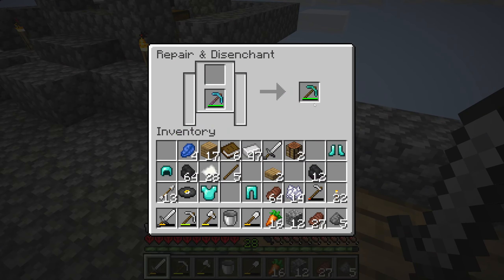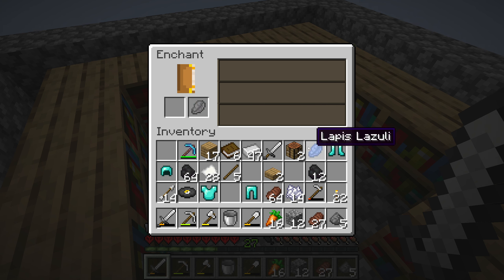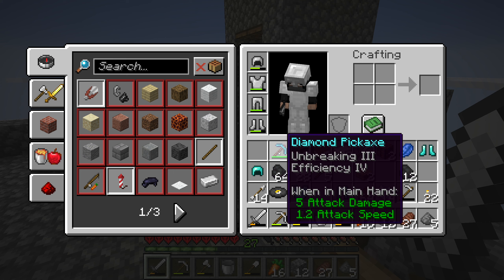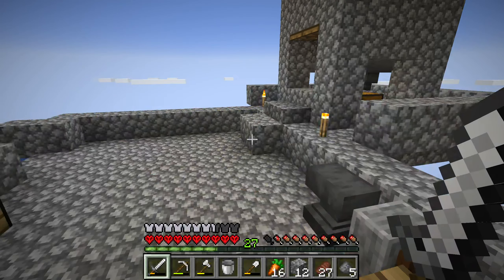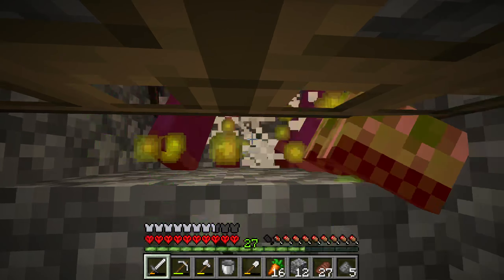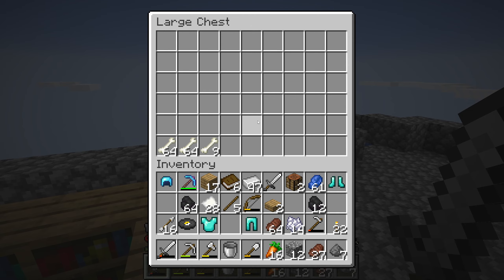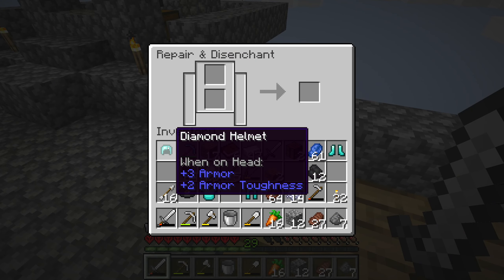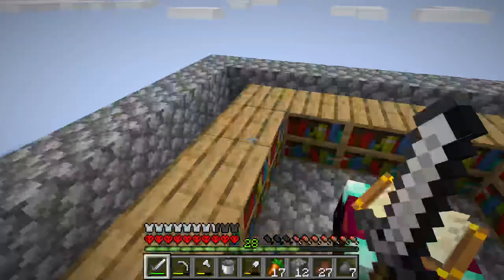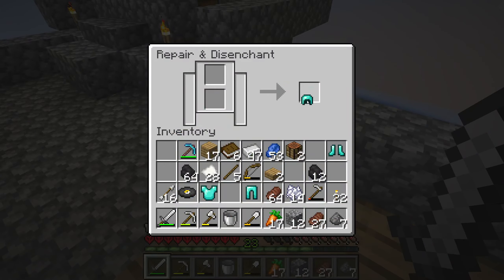Why is it only efficiency four? No fortune in it, but it has unbreaking. I'm probably gonna have to make a new pickaxe — I'm gonna have to merge this so I'll accept it, get a new diamond pick, and make a new pickaxe. I'll have one diamond left — that's the problem. Just protection — maybe I'll accept it? No, no, no — I need unbreaking. I absolutely need unbreaking. I don't want blast protection, just regular protection. You gave me unbreaking but the wrong protection. Unbreaking three now — that's not good enough.